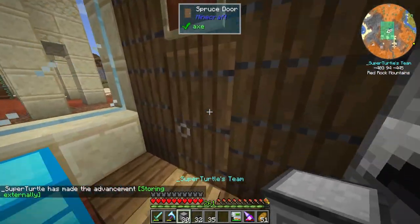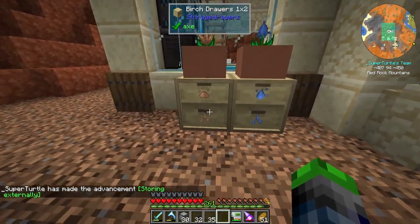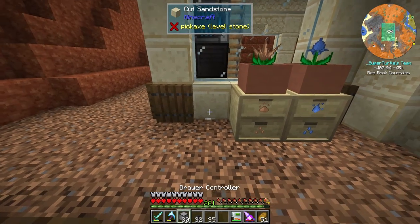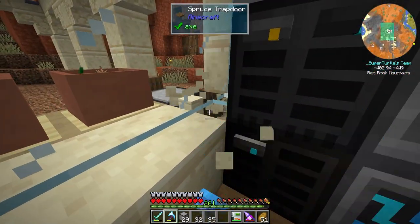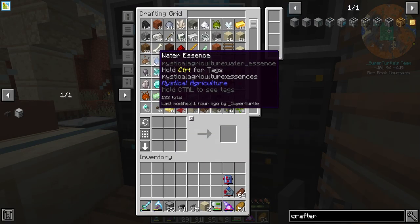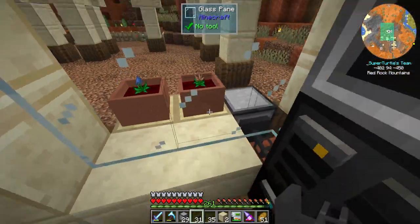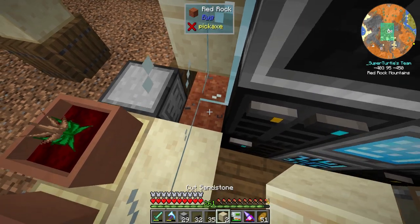So we're going to go ahead and test this out real quick before we get started. We do have our dirt essence and our water essence over here. So what we're going to do is put a drawer controller just next to it. And then we're going to go ahead and connect this up to our ME system. So if we just do this, we should see the essence. That is correct. We can pull out of it, put stuff back in, and it's just like that. Perfect. So it is working. I just wanted to test and make sure. It's always good to test things.